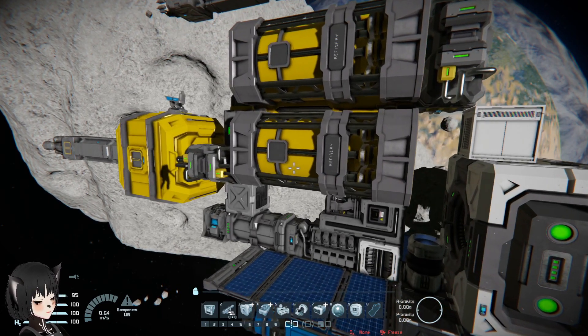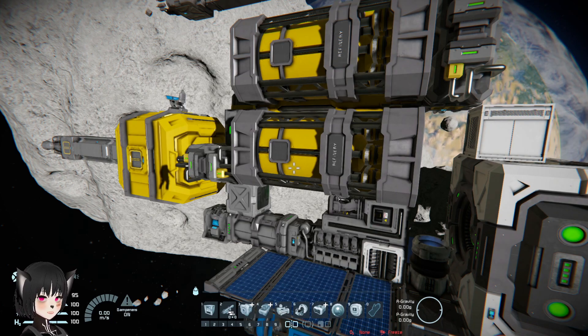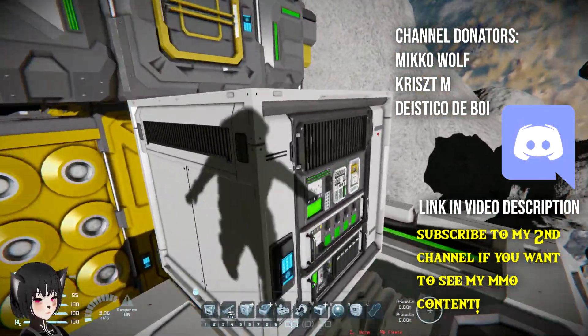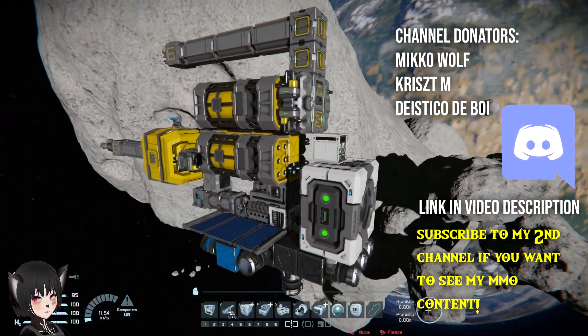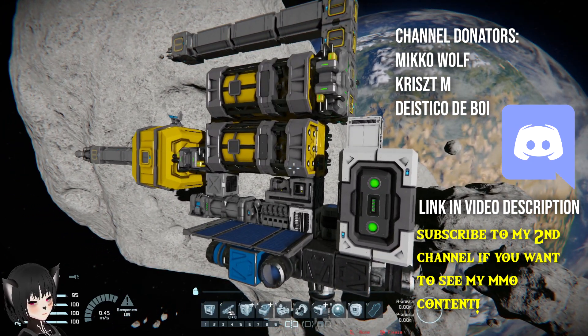That's gonna be very useful, especially in the early point of survival where you're mostly refining ores with your starter pod or something and you might have to leave them unattended for a few hours. So that's how the Event Controller can solve one of the biggest inconveniences of early stage production in Space Engineers.